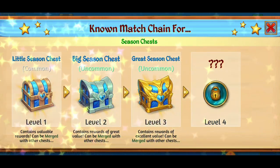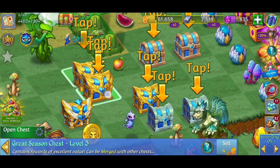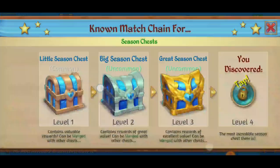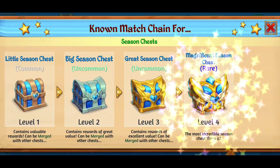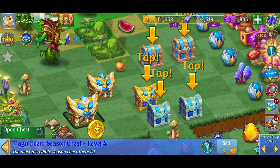Very interesting. So we just added those to our new merge chain here. Technically we've got a level four, but we've got to make the merge to actually add it to the discoveries. So here it says discovered the magnificent season chest. It's about time. Let's go ahead and open up these chests.